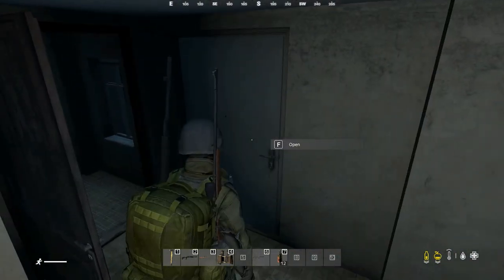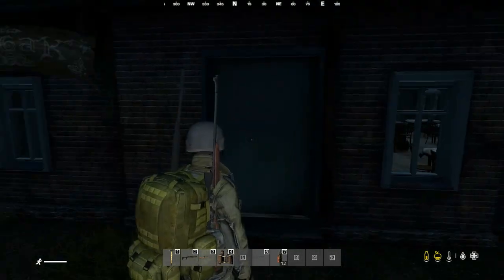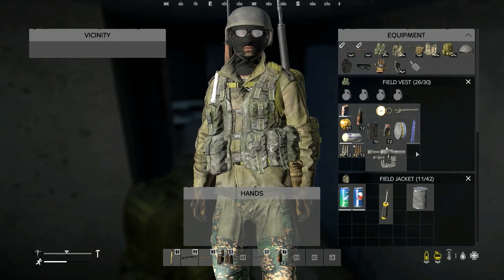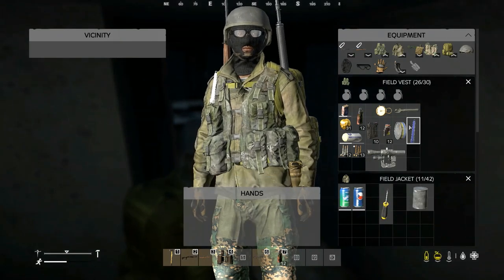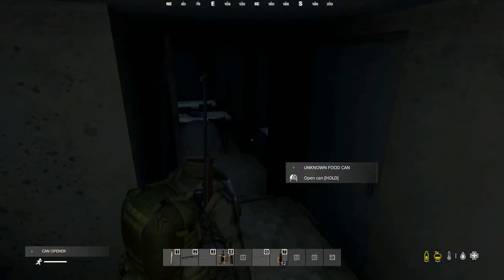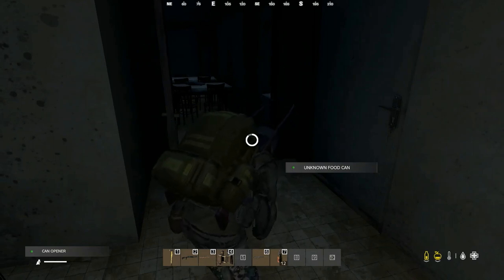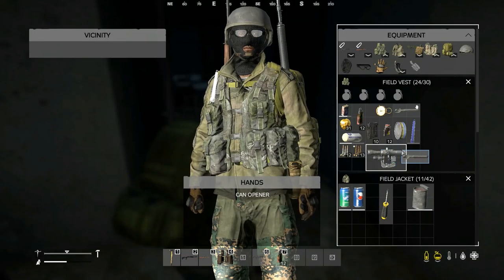It is getting dark. I'm getting hungry again. Let me get back inside. I want to get another can of food open. I hate that you've got to do this exactly right — I've got to get that in my hands and then combine. There we go. But it's good that I have plenty of food. Let's go ahead and put this away.